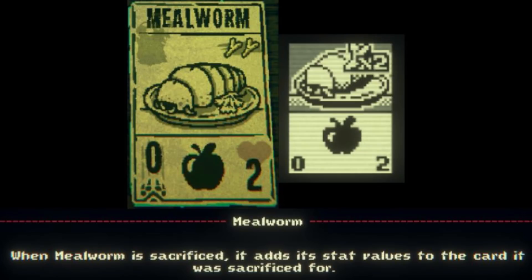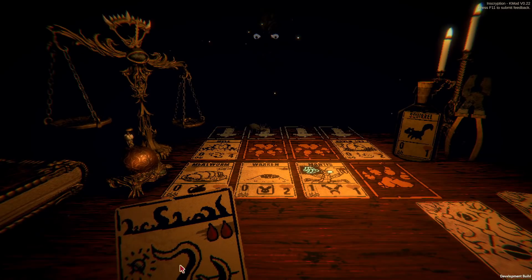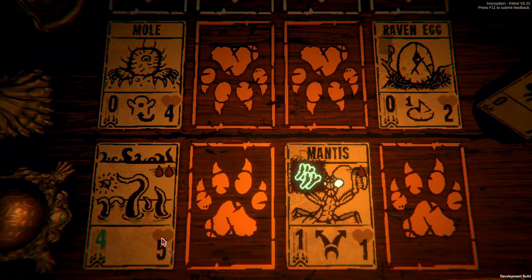Mealworm is an Insect Kin card that costs 2 bones, has 0 power, and 2 health. It has a new sigil called Morsel that transfers its current stats to any creature summoned by sacrificing Mealworm. It's an interesting new sigil, and in combination with certain other sigils, or by simply powering up Mealworm at the campfire event, Mealworm can make for a pretty good card.